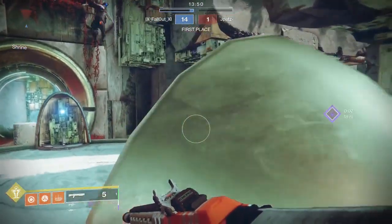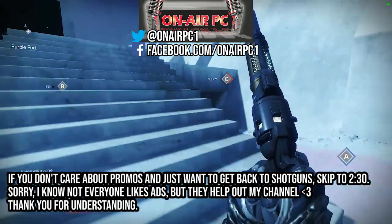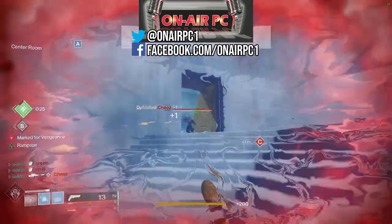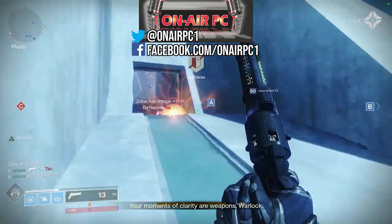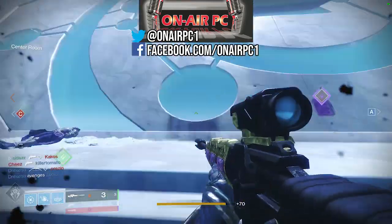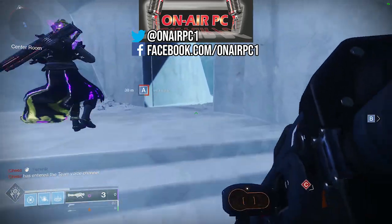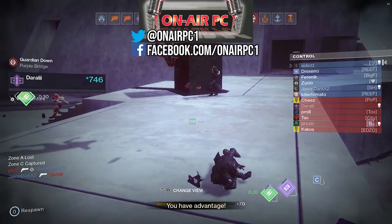Before we get going, I want to give a quick shout out to the sponsor of today's video, On Air PC. Cross Save is now live in Destiny, as we all know. And if you're interested in getting into the world of PC gaming but you don't know where to start, I strongly recommend reaching out to On Air PC. They specialize in helping gamers and streamers by building custom PCs to suit your needs. You want a rig just strong enough to play a few games? They can help you. You want to become a content creator or streamer and want a PC for video editing or live streaming? They can help with that too. Getting a custom PC built sounds expensive, but the good news is On Air PC can work with your budget. Reach out to them on Facebook or Twitter, and tell them specifically that Fallout sent you — that way you'll get a discount on your order.